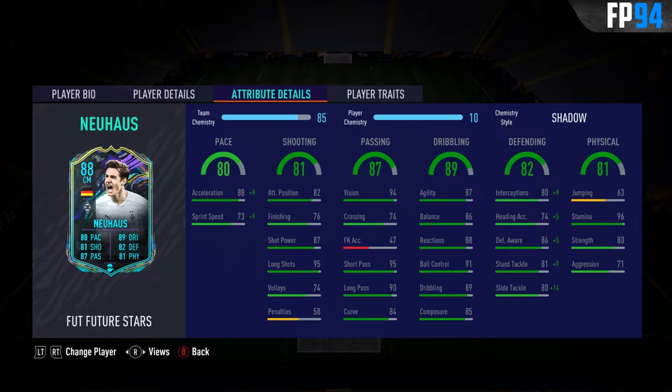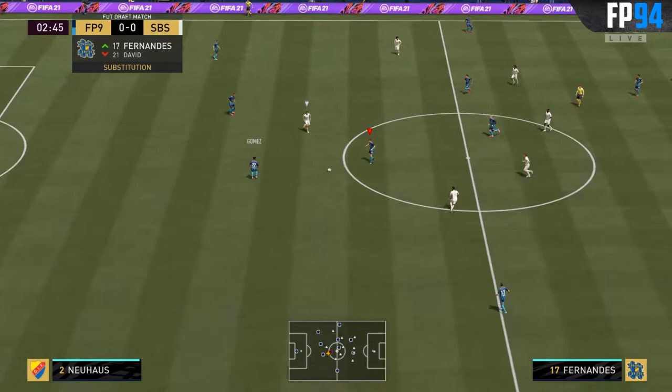Defending looks good as well: 86 defending awareness, 81 stand tackle, 80 interceptions — we're going to boost that with a Shadow so it'll be up into the 90s. The physical stats are very mixed — poor jumping and aggression, but decent strength and very good stamina, which is crucial for a center mid since they do a lot of running up and down the field. Let's jump into a few games and see how he performs.